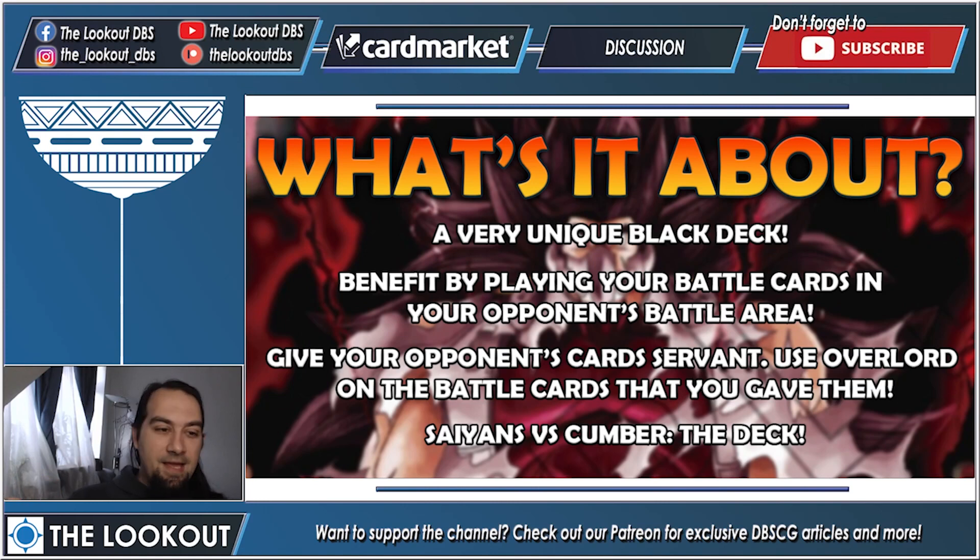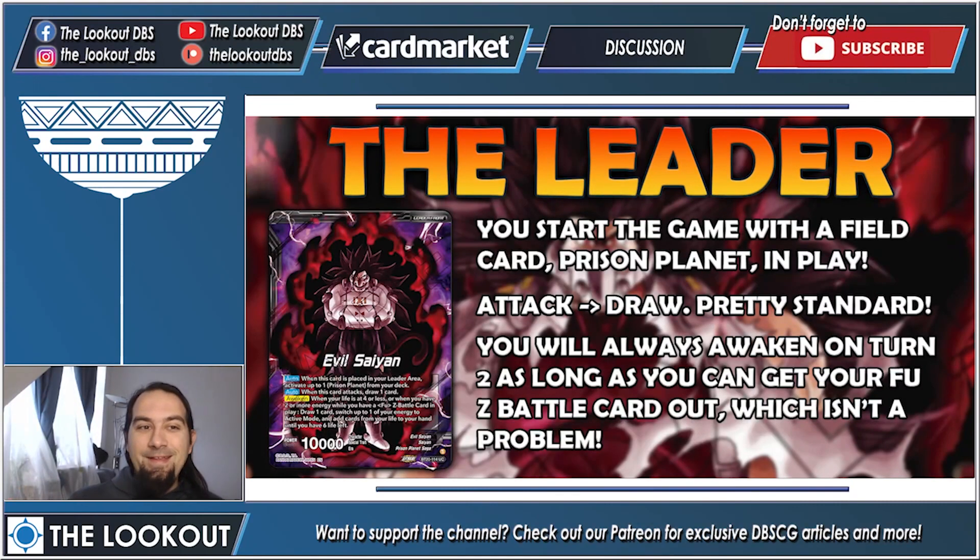The theme of this deck is Saiyans versus Cumber — it's pretty cool. Here is our leader, the Evil Saiyan, basically Cumber. You start the game with the field card Prison Planet in play — that is his first auto. He's a black leader with 10k, his second auto is when you attack you draw one, which is standard in Dragon Ball.